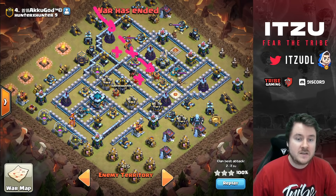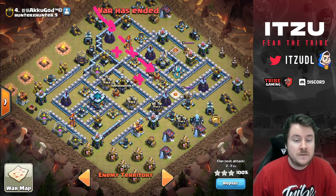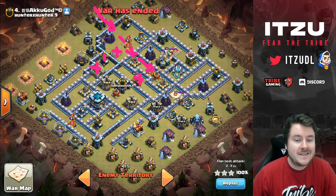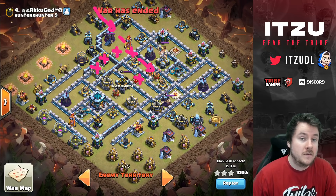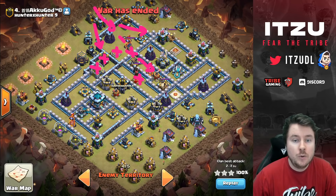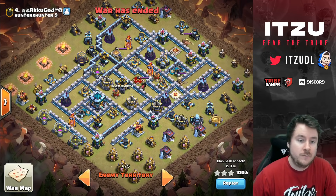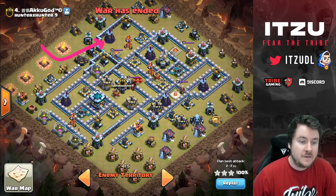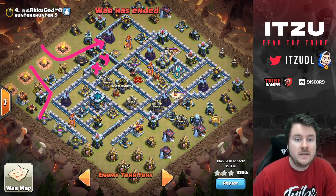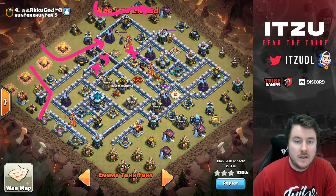On second look, the issue was whether the Wall Breakers would actually work. If you're charging like this, you might skip this Elixir Storage and this Air Defense, meaning Wall Breakers might target the wrong compartment, and the healers might get shot if the Queen pulls them into the other Air Defense. So that first wall-break approach wasn't working. The second approach: a Queen knock from the flank into the compartment, then funnel with Loons or Baby Dragon.